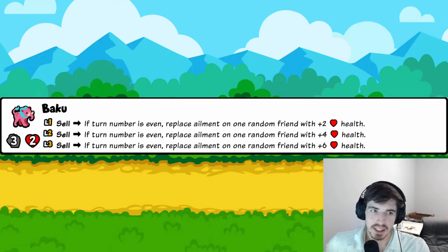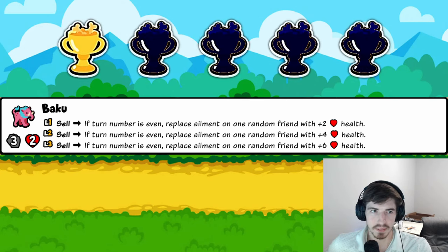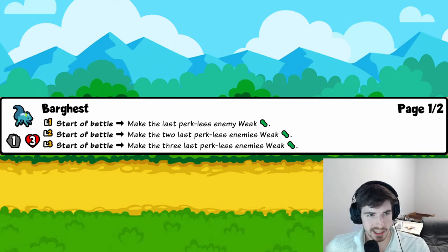Baku: if the turn is even, you can replace an ailment on a friend with two health when you sell it. There's a lot to uncover here, but I don't think this is going to be very good. How often are they going to have ailments? It has to be an even turn and you have to sell it just to get rid of the ailment and give them some health — super clunky. One trophy.